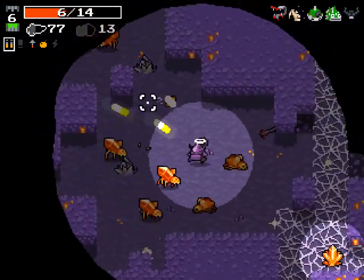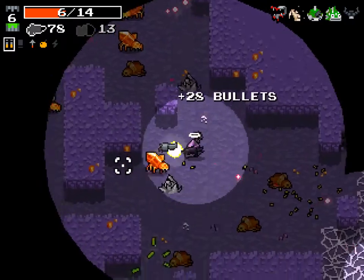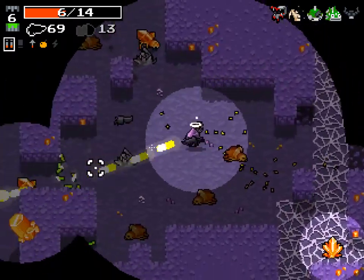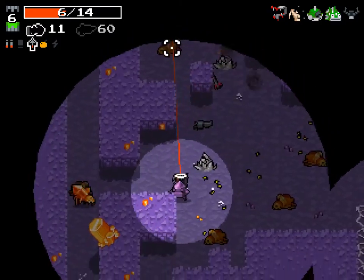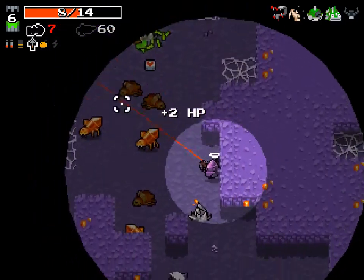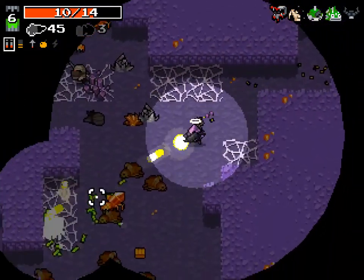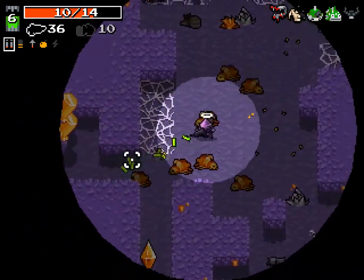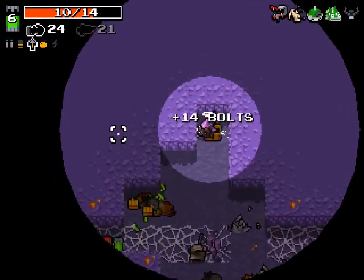We're in the Crystal Caverns. I hate these guys — they're so quick and my weapons are so slow-firing. Laser beams, lots of laser beams, and crystal spiders. You'll see a little bit of rate-of-fire help from Stress. But ammunition is a real problem — we are low on it.